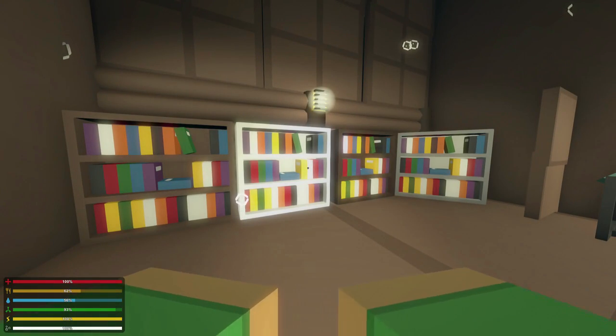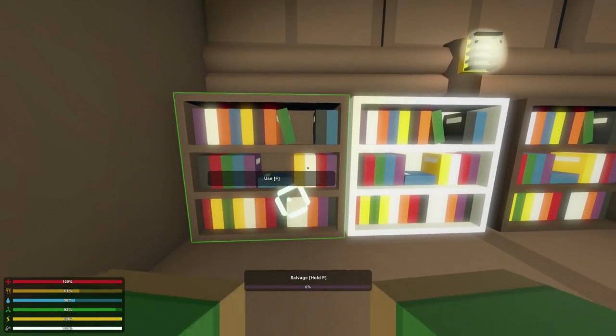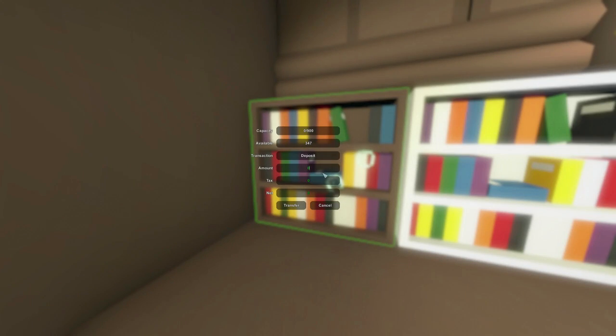Starting over here on the left, we have these new libraries. These look like bookshelves, and they come in maple, birch, pine, and metal. These are really cool ways of depositing experience.